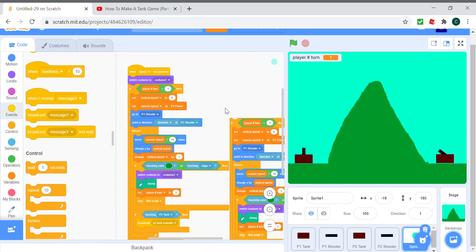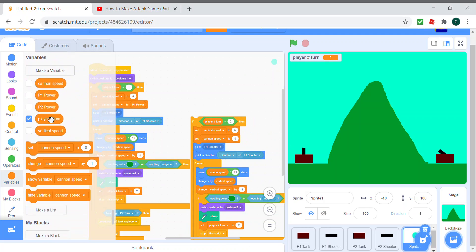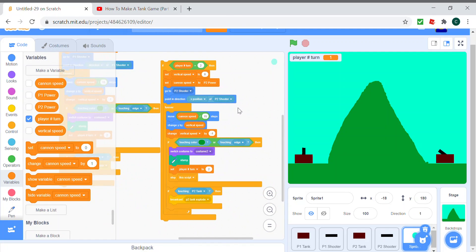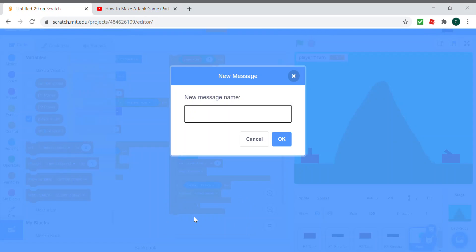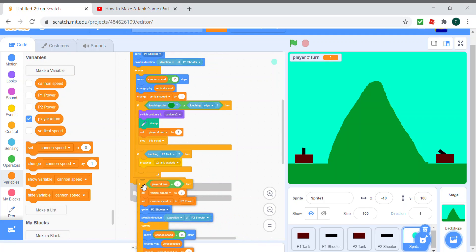Now we'll do the same thing for player 2. To do this quickly I'll just duplicate this block and set it to player 2. The vertical speed will be the same, but we use P2 power, go to P2 shooter, point in the direction of P2 shooter, set the player turn to player 1, and if the P1 tank is touched then broadcast 'P1 tank explode'.